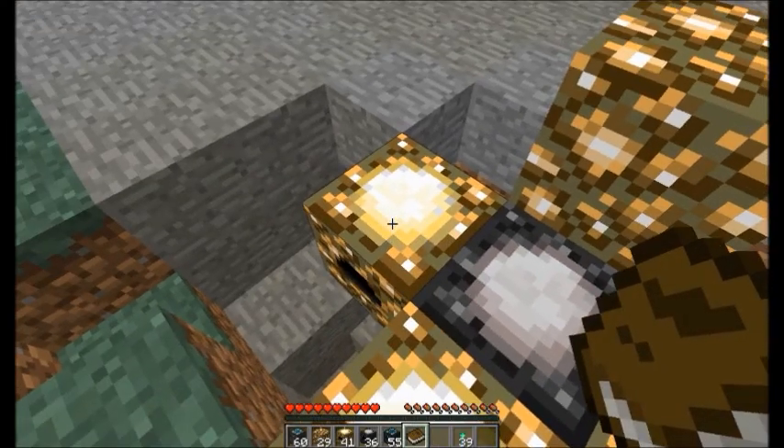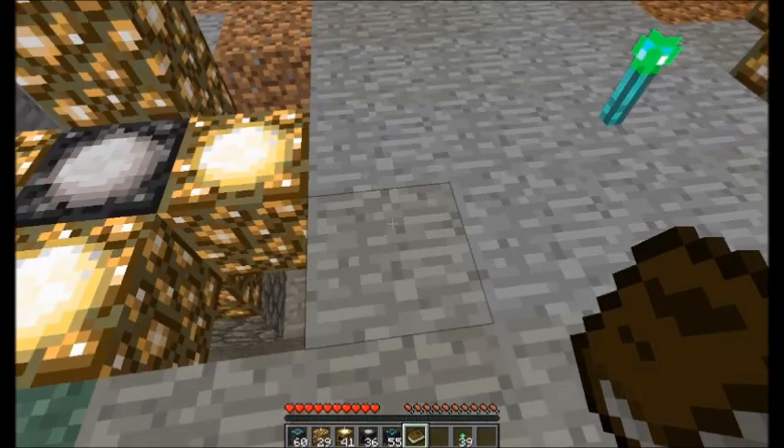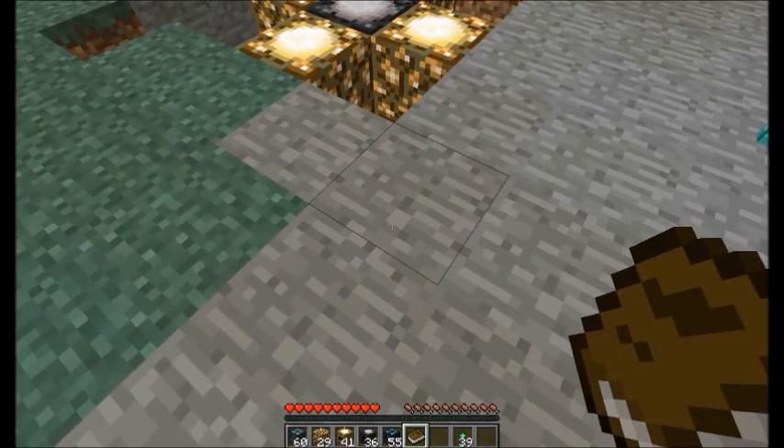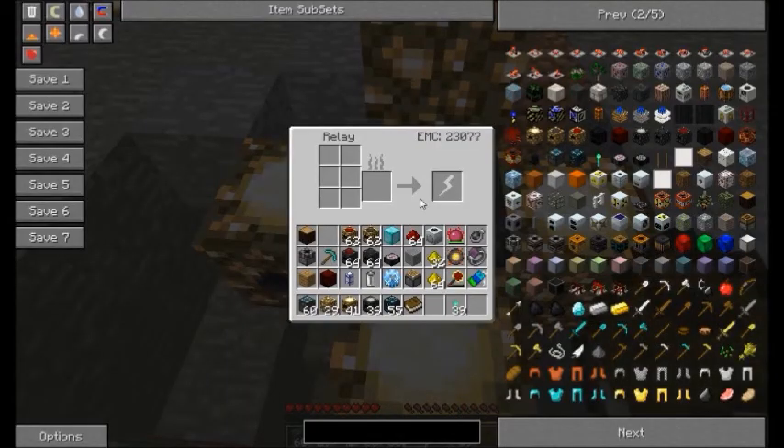You can lay out energy collectors around in this format, and then you can also put them underneath — I have one down there. Then you can put the relay in the middle. What this relay will let you do is, you can take your Kleinstar, drop it in there, and it will transfer the EMC that's stored in the relay into the Kleinstar at a set rate, depending on the tier level of the antimatter relay.